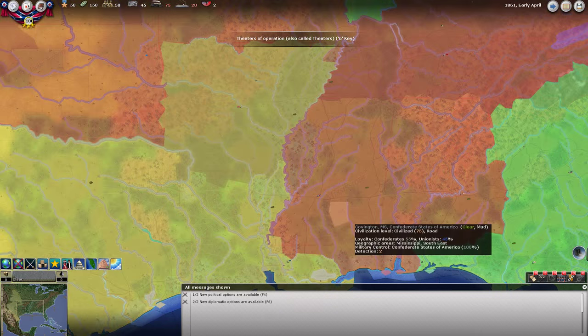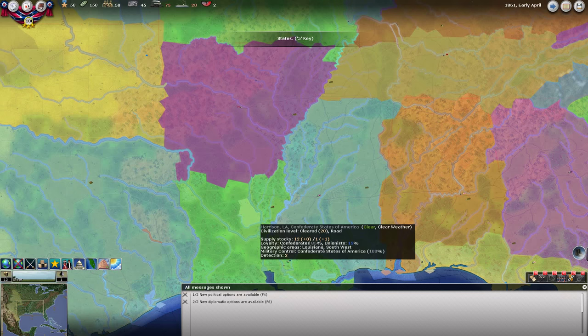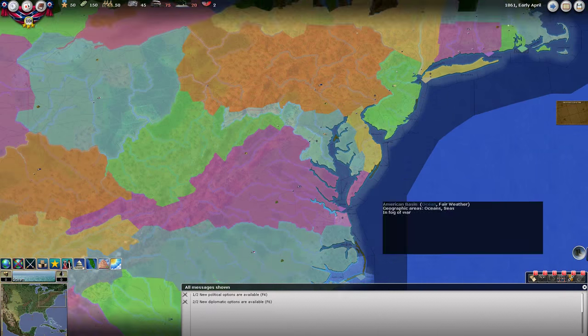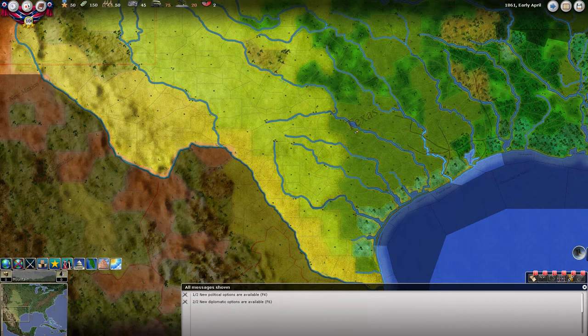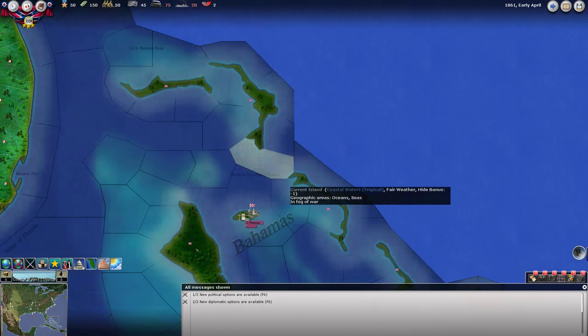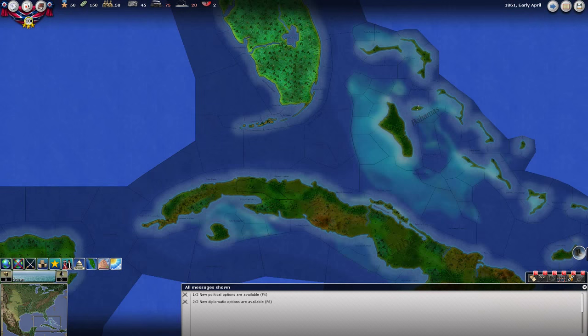We can see the states here on the political states view. The map extends to Mexico all the way down here, and we also have parts of the Caribbean. There are British holdings, and I believe the British, Spanish, and French are in the game, as well as Mexicans, and they can influence the war depending on events.